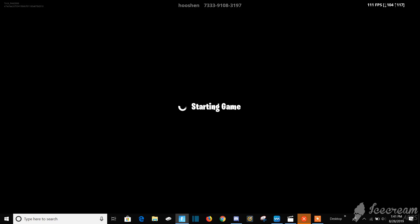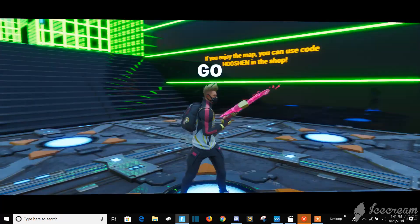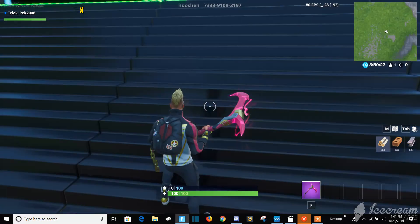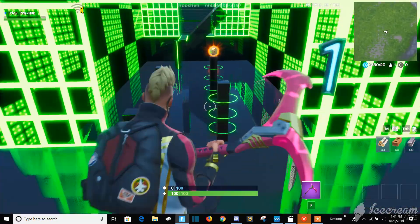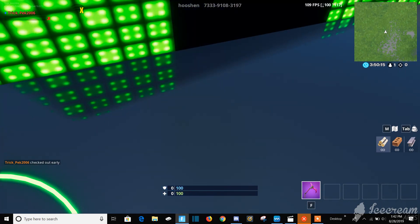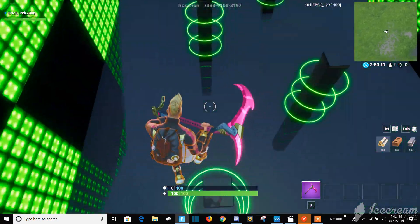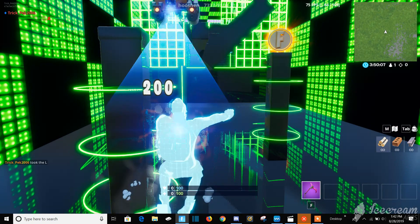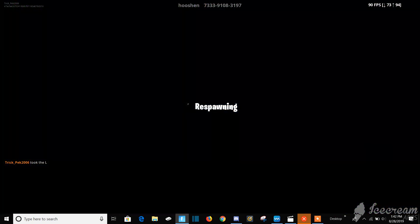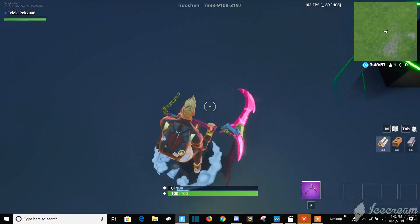So if you want access to the creative menu or anything else, just go into the game and don't start the game yet. Don't start the game or else it won't work. But if you don't start the game, then you will have the creative powers in that island. Troll your friends and do whatever you want.